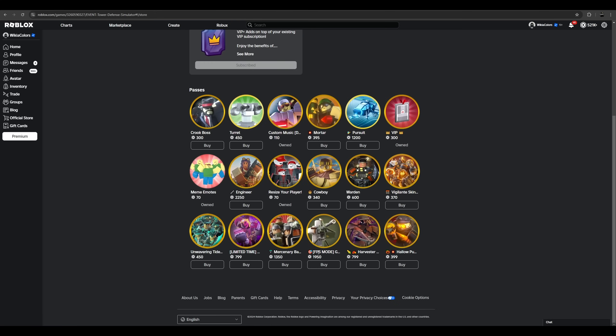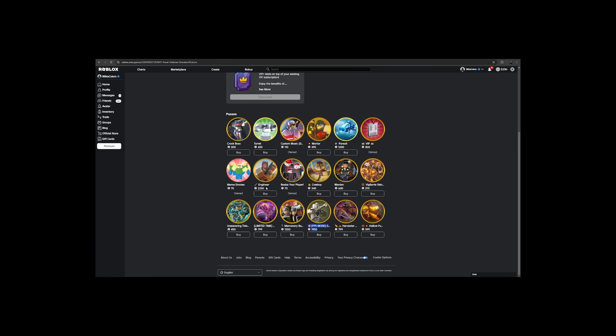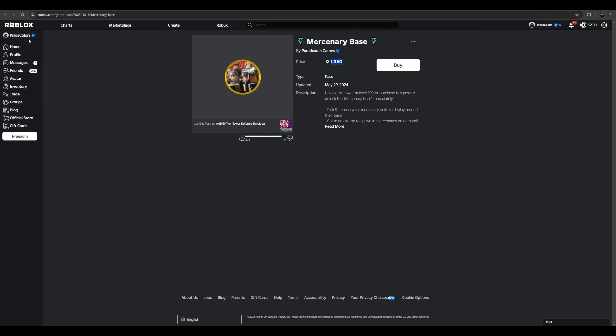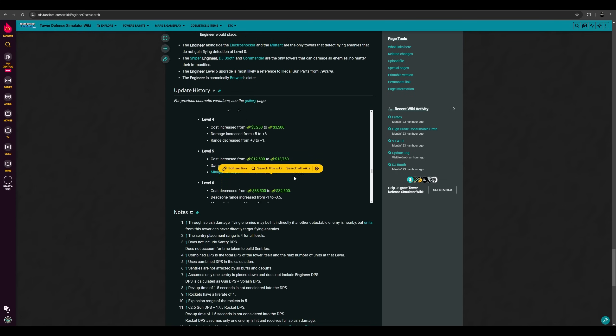The Engineer used to cost 4000 robux and now it's 2250. The Gasoline Gun used to cost more than the Engineer, but now it costs less because of this game pass decrease. The Engineer's price was decreased from 3000 — they had already reduced it permanently in February this year — and then decreased it further to 2250.